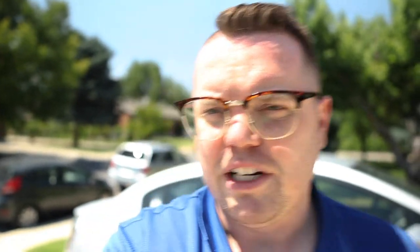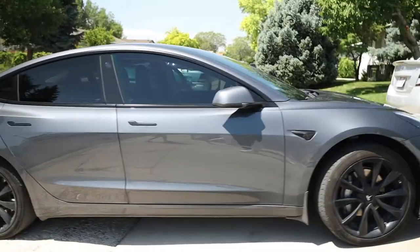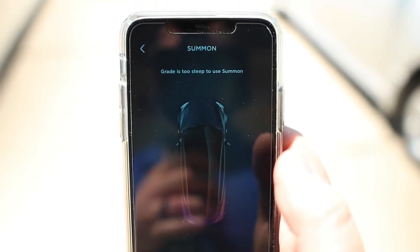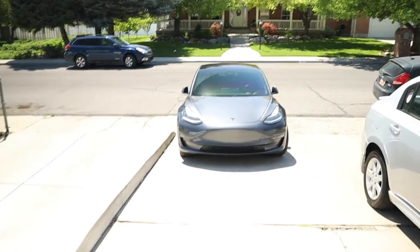We're here at my father-in-law's house. I'm going to show you how steep this driveway is for summon. This one immediately isn't even letting me push the summon button - it's already saying grade is too steep right from this point. This isn't abnormal that driveways are this steep, and I'd love to see Tesla improve that because I want to be able to summon up and out of my driveway. As Laura said, she wants it to just be seamless.